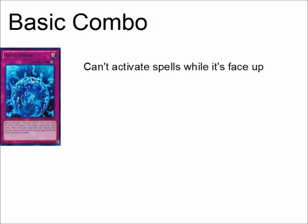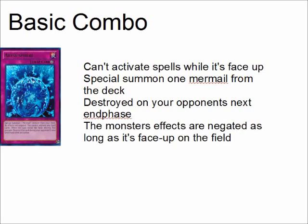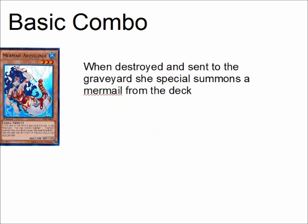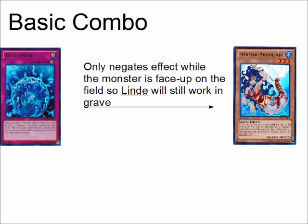Mermail's basic combos really revolve around Abyss Sphere. While Abyss Sphere is active you can't activate spell cards. It will special summon a Mermail from the deck, which is destroyed on your opponent's next end phase, and monsters special summoned by Abyss Sphere have their effects negated. If Abyss Sphere gets removed from the field or destroyed, like Call of the Haunted, it will destroy the monster as well.